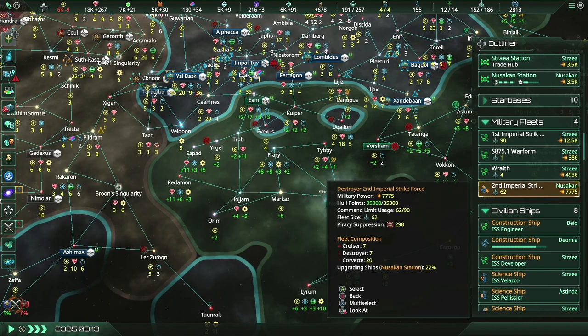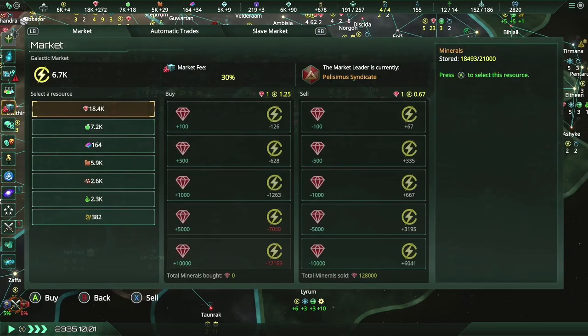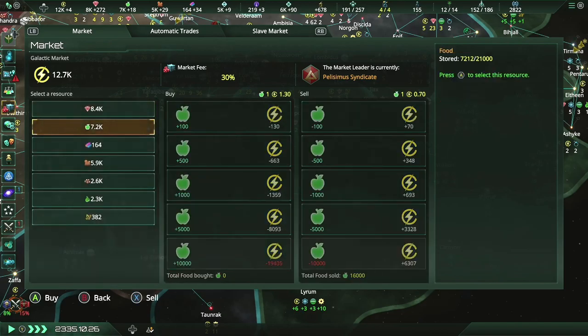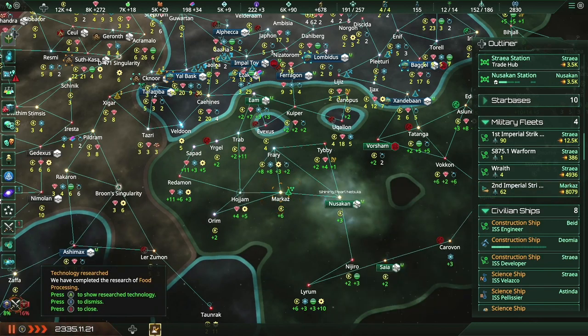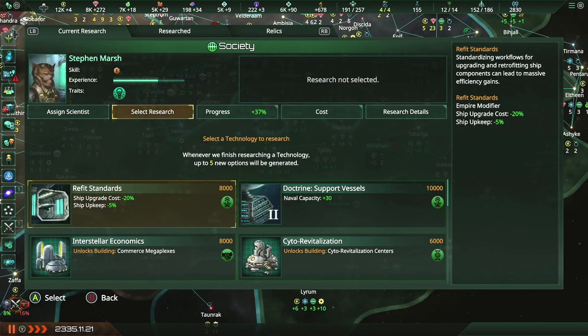I cannot afford to reinforce the fleet right now — that's fair. Ships refitted. Beautiful. Science division reports a new breakthrough — food processing. Improved food processing techniques will lead to better preservation methods and less spoilage, which is always great. Less spoilage the better.